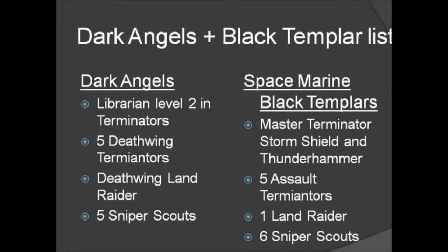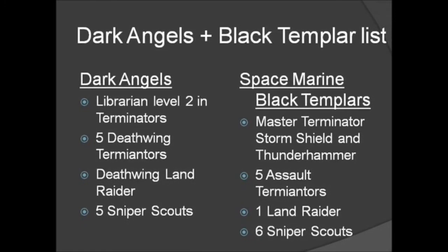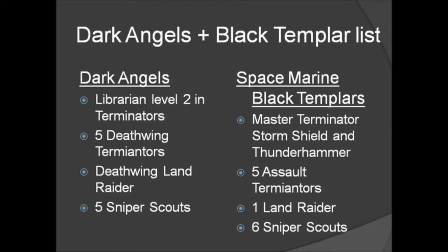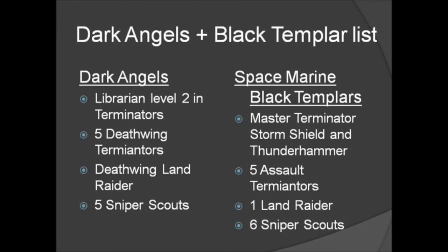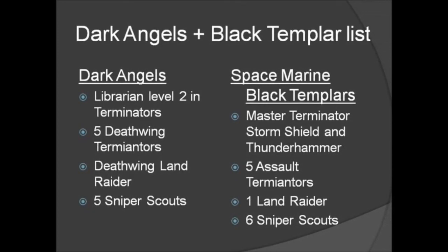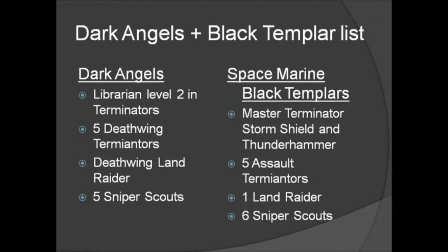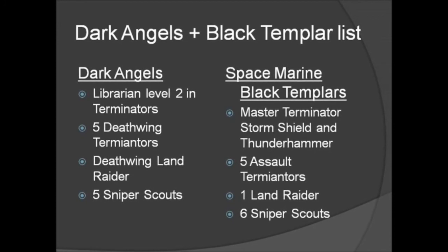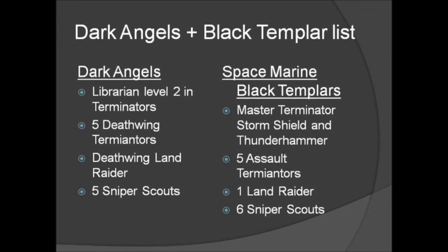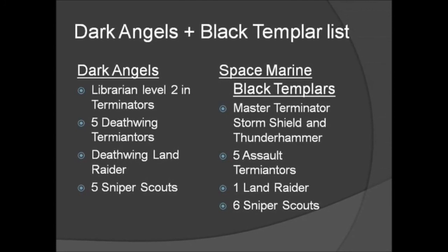On the side of the Space Marine Black Templars there is a Master with Terminator armor, Storm Shield, and Thunder Hammer. Five Assault Terminators — if I remember correctly, three Thunder Hammers and two Lightning Claws. Then one Land Raider and six Sniper Scouts. As you can see it is a Terminator force, but because you cannot use special characters you cannot unlock Terminators as troops, so you have to use Scouts as troops and Terminators as elites.